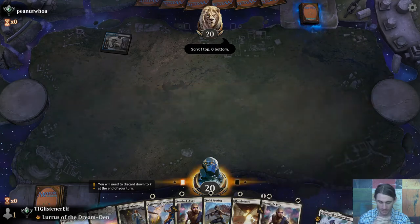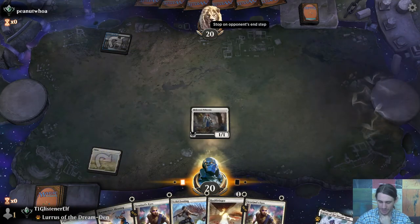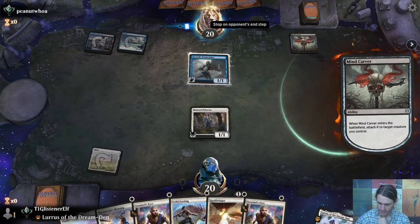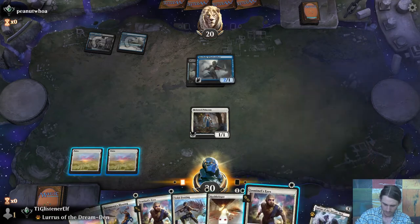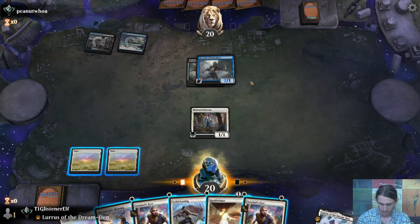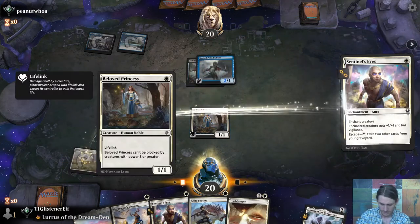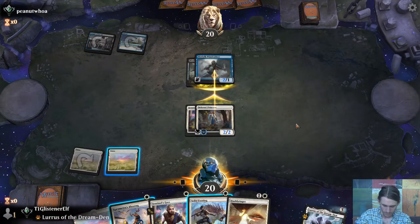Hushbringer is a little awkward because on the one hand, your opponent doesn't get to gain three life, draw a card, play an extra land with Uro. On the other hand, they just get an Uro. So we'll have Princess, which unfortunately gives away pretty strongly what my deck is doing. It's Rogues again — that's not great. I actually don't dislike this matchup; I do rather like it, but it can be a bit of a problem.